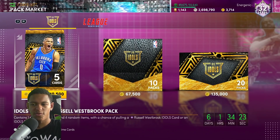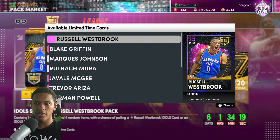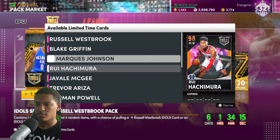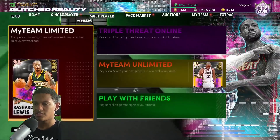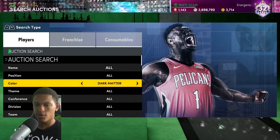I'm going to be giving you the best snipe filters for the new Idols packs. These came out yesterday but I was streaming the whole day so I couldn't record this video. In this we've got Westbrook, Blake Griffin, some opals, pink diamonds and stuff. These filters are going to be very basic because they're Idols — Idols filters are never really anything crazy.